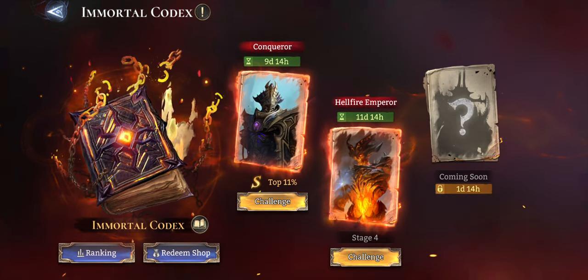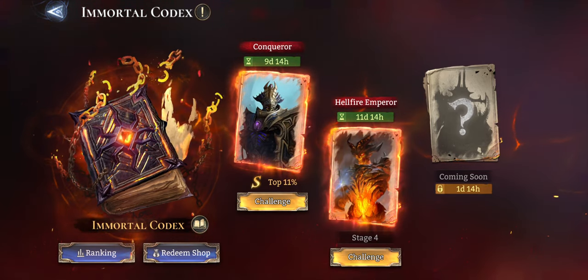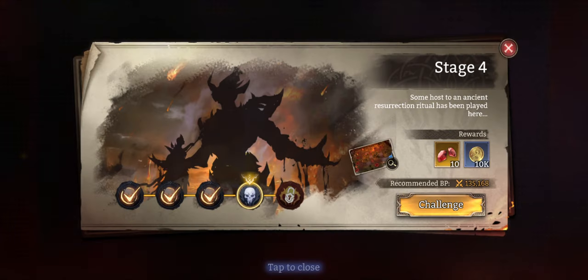I've had a few people stuck on this Immortal Codex for the week, stage four. It is actually tough. It's not based on how much damage you can deal per hit — it's based on damage per second. The trick to this is you're going to use as many AOE heroes as you can possibly gather.